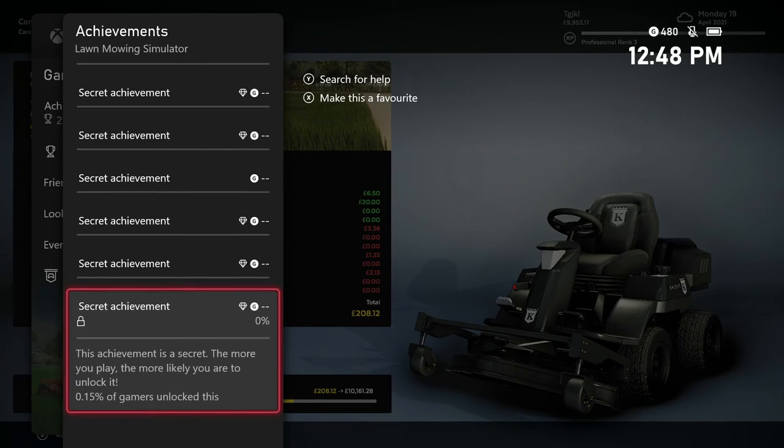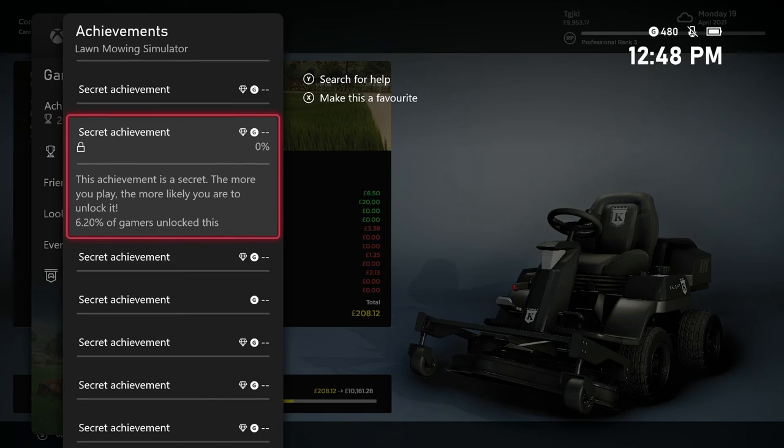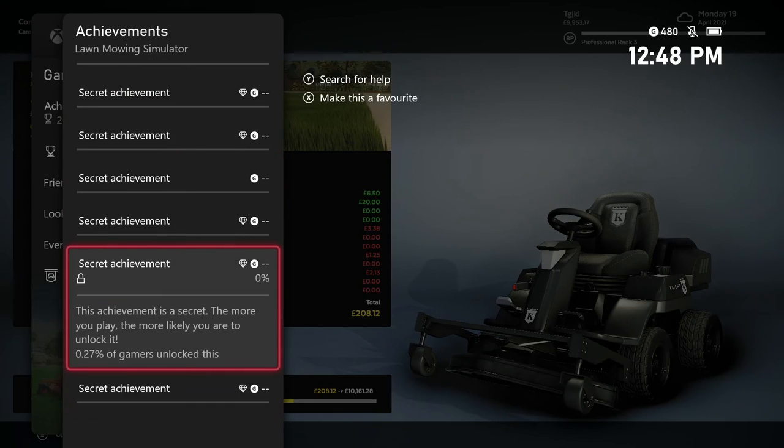And then we have seven secret achievements. Four of them are related to the challenges. One of them is for using any American-made mower on the 4th of July — Toro or Skag mowers work for this. Unfortunately, we cannot do that this year because the 4th of July falls on a Sunday. That means we're going to have to go into our second year. I have a quick method for skipping ahead to the second year 4th of July. We also have two RP rank achievements remaining. So that's what we have left.